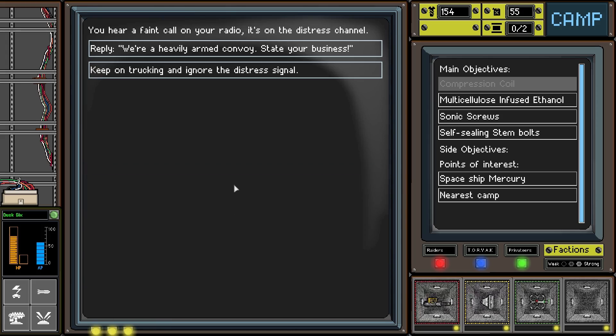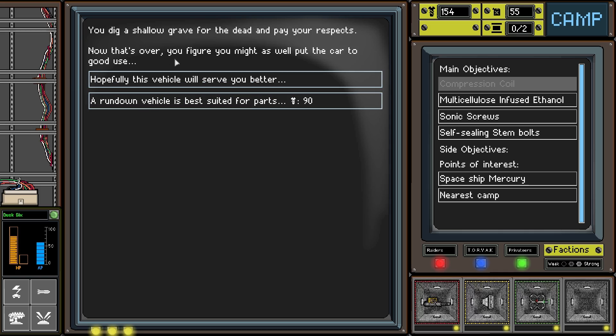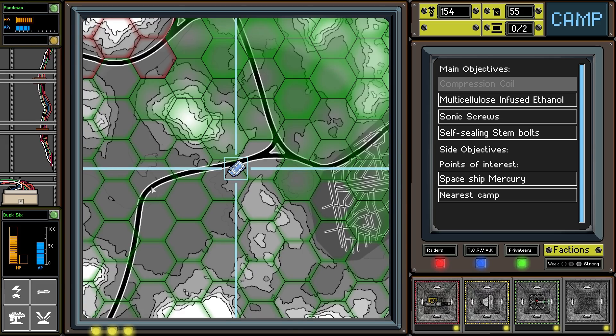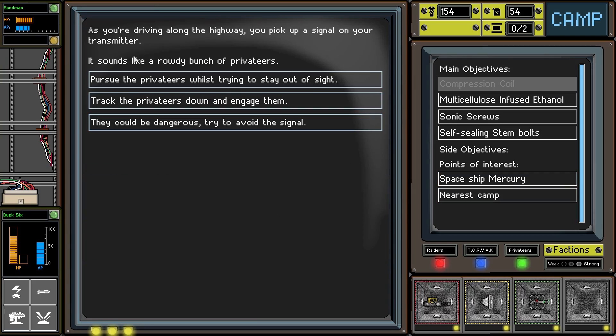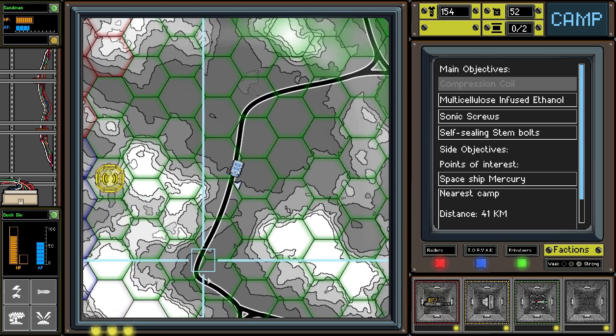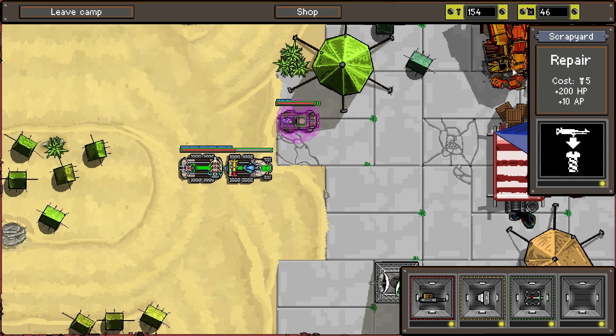There's a faint call on the radio — a distress call. We reply that we're a heavily armed convoy — did someone call? We're heavily armed and were just leaving the area. We come across a car with its driver killed. We investigate — you dig a shallow grave for the dead and pay respects. Now that that's over, you figure you might as well put the car to good use. Hopefully this vehicle will serve us better. Let's take it — we got a new vehicle, guys! We pick up a signal of a rowdy bunch of privateers — let's avoid them. I want to get back to the camp.